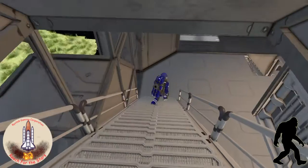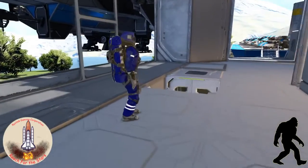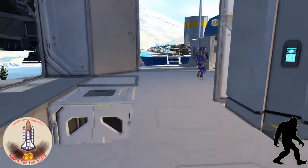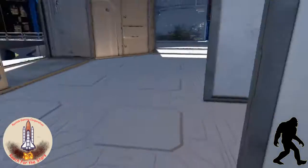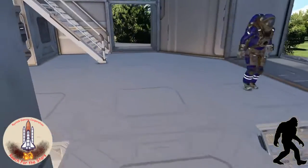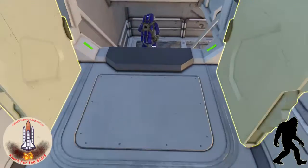So if we head down these stairs, we go down to level one, which is kind of the main hub for the station. On this level you can access the tower, access the gates, head over to the different docks we have with ships, or head on over to the hangar.